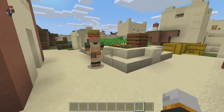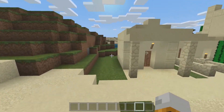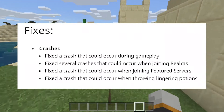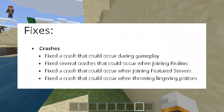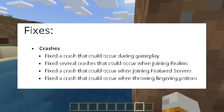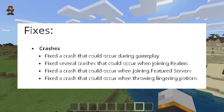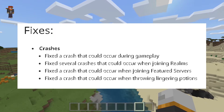To begin with we have crash fixes. They fixed a crash that could occur during gameplay — we see that way too many times. They also fixed several crashes that could occur when joining realms, a crash when joining featured servers, and a crash that could occur when throwing lingering potions.